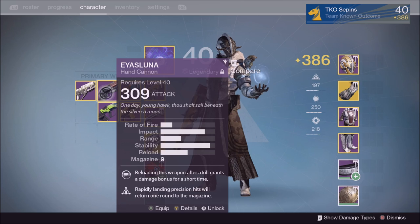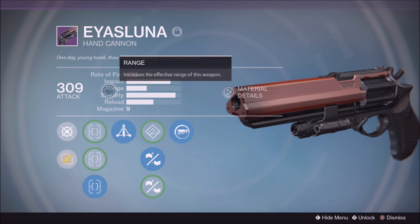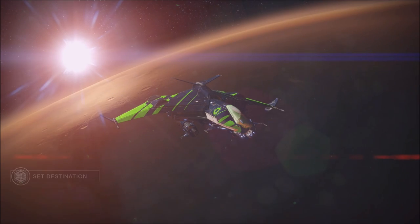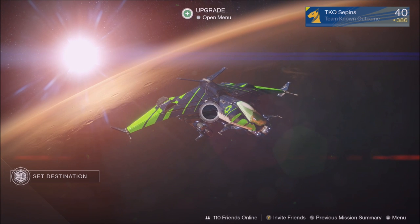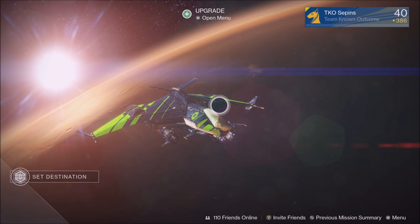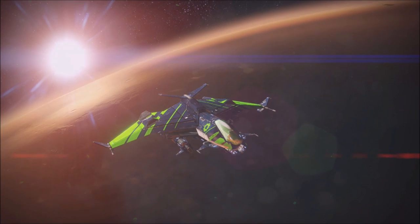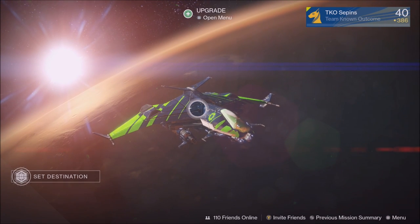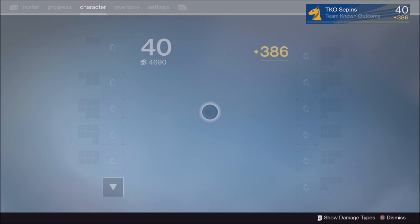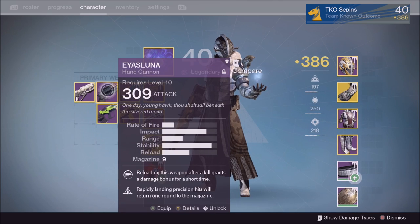Other great perks to look for on hand cannons include Rifled Barrel, Reactive Reload, and Outlaw. Icarus is also excellent — it gives you better accuracy while in midair, which really helps with hand cannons, especially on Titan or Hunter. Luck in the Chamber is another great perk; as you know, the Hawkmoon has it and you can two-shot people if it procs. Overall, make sure the range and stability of the weapon are as high as possible — it really helps a lot.